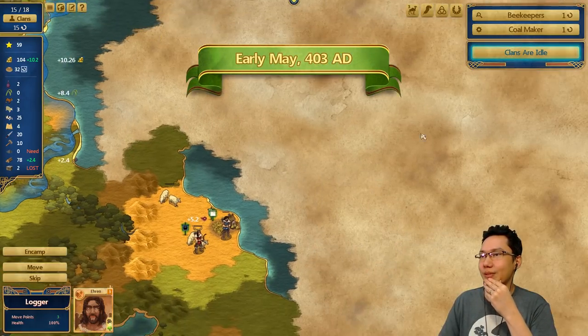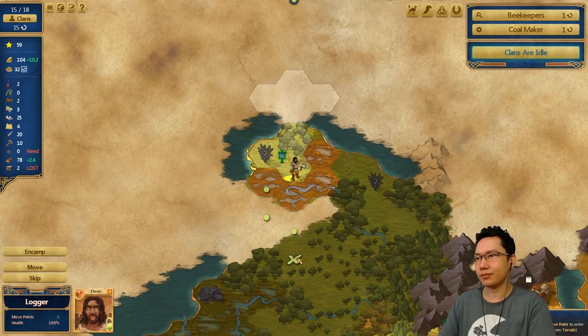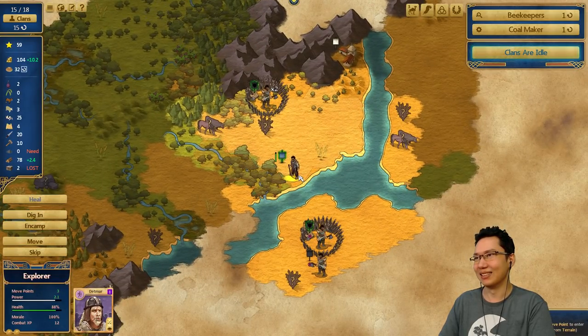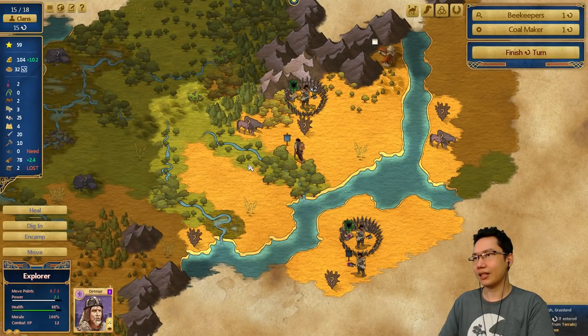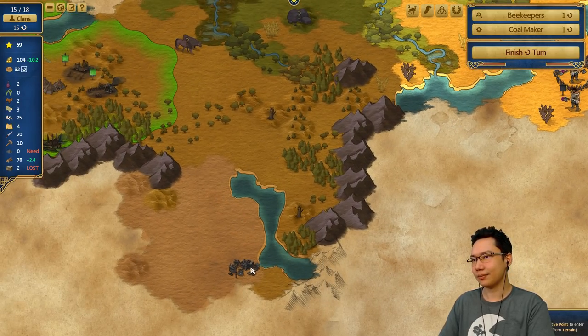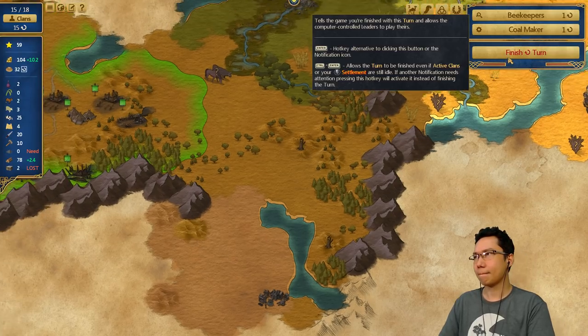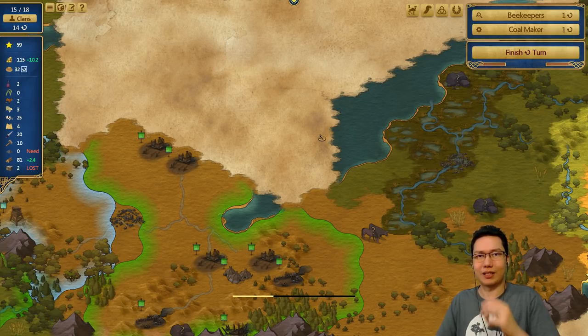We should be able to figure that out soon. I picked up this scout and he's just sort of stuck. We found a monastery all the way over here, but besides that, we're at a bit of a dead end. We can't scout down here because we die in the desert. There's a deserted village — if we go there we might pick something up, but it will hurt us. Next turn, we do get a coal maker, so that's what we need.